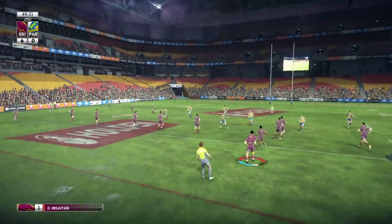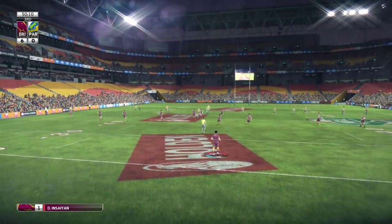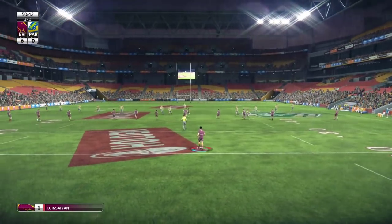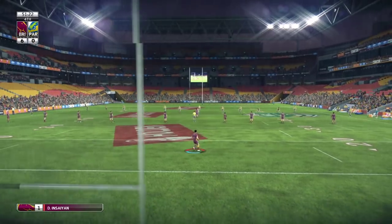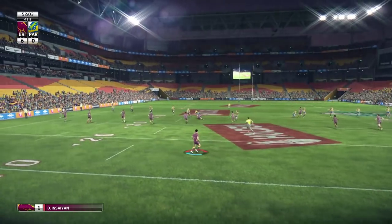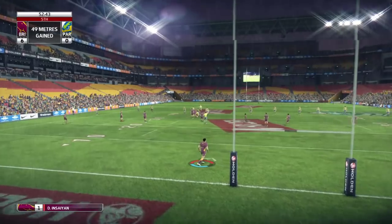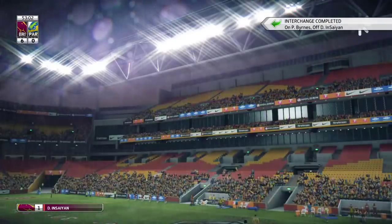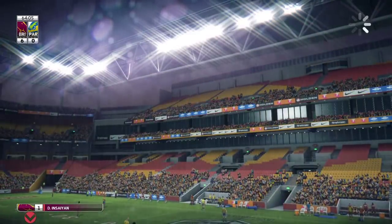The Eels almost make a break — I was there covering but didn't need to in the end. We're defending okay, keeping it tight. Fourth tackle and hopefully they can come up with a big tackle to get the ball back. The Eels spread it wide but we come up with a strip — nice contest on the last tackle.